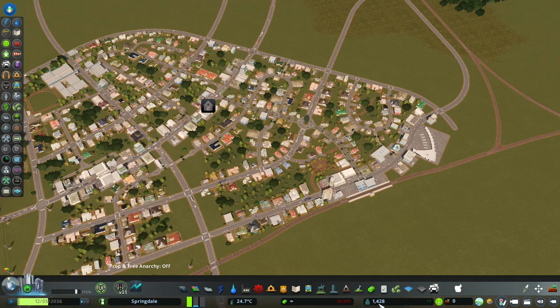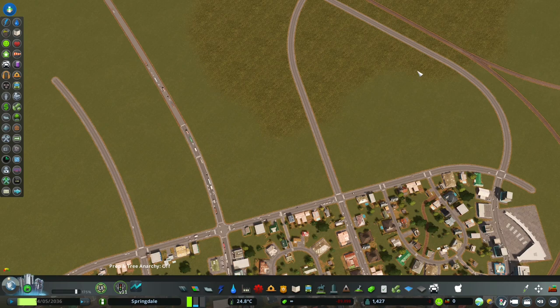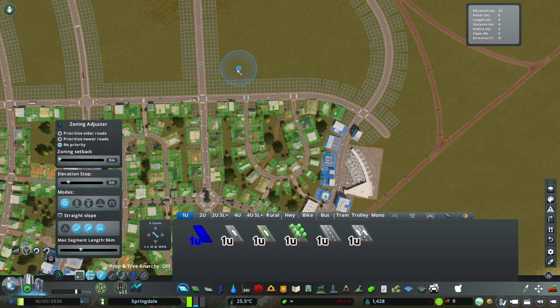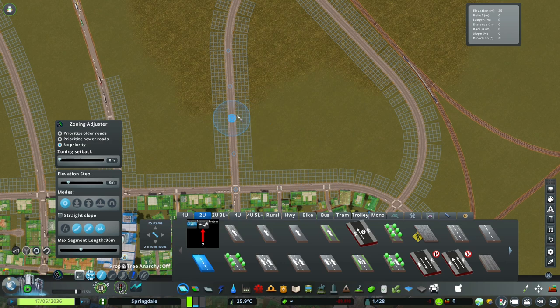We need a ton more people over here — we've only got 1,400 people. We've got zero industrial demand, which I find quite intriguing. But what we'll do is we'll continue to roll out these suburbs that we've got over here. Let's switch that off, grab a few extra roads, and see about tying in a few suburb-type things. Let's go with slightly larger, nicer roads in there.